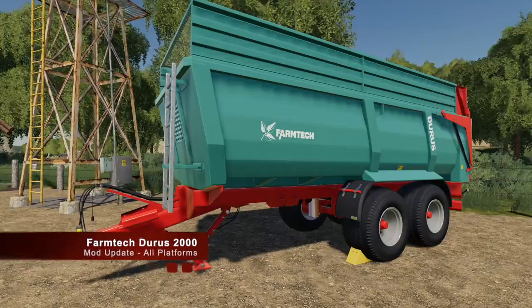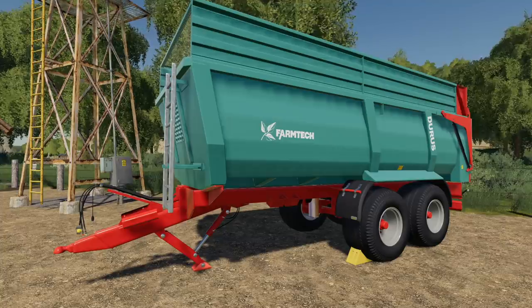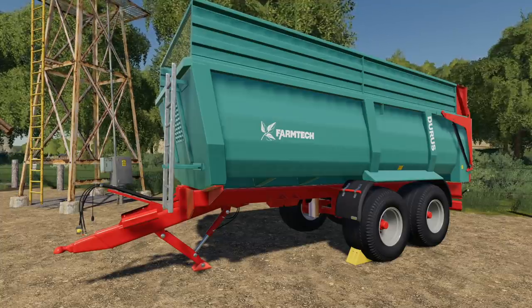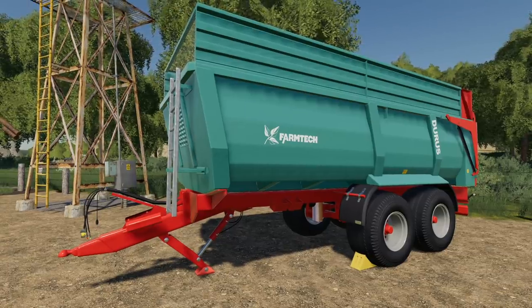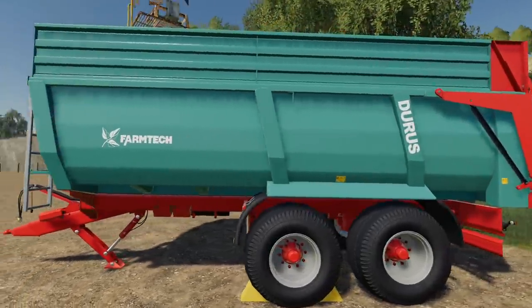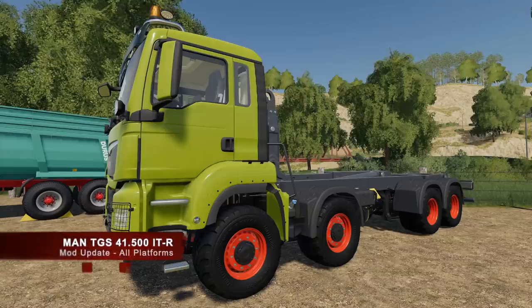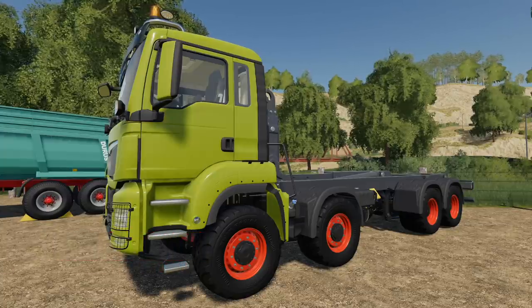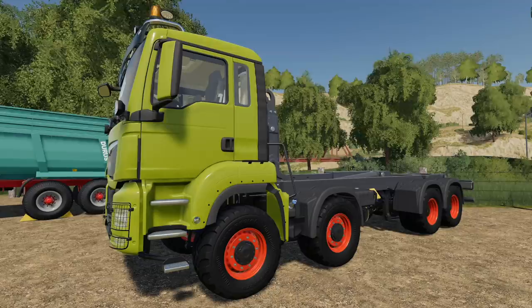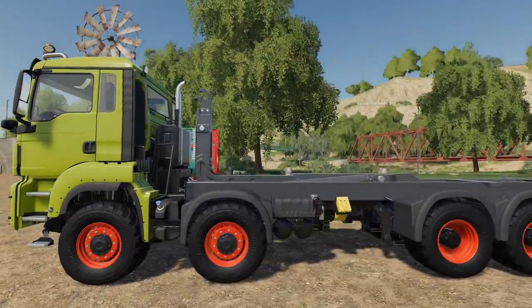Moving into mod updates for all platforms: the Farm Tech Duras 2000, changelog 1.5, added a grain door on the back, new tires, and a new store image - make sure you update it. And the Mint GS 41500 runner truck, changelog 1.1: the collision mask has been fixed and the mod version has been updated. We can now do it all in class colors.